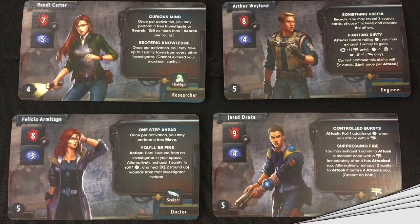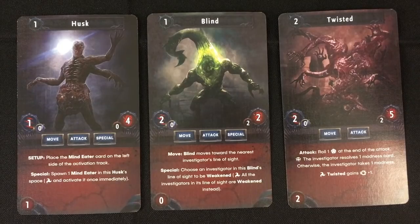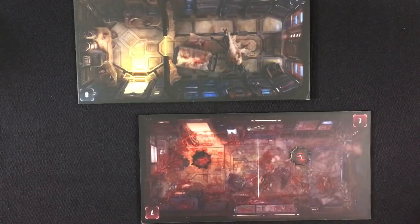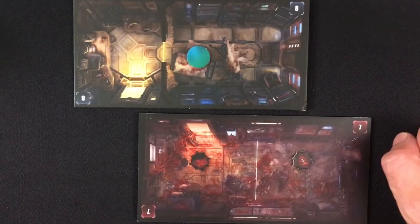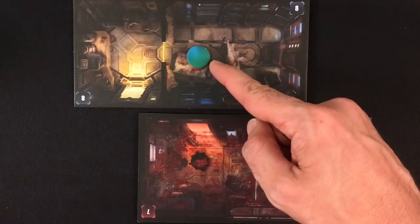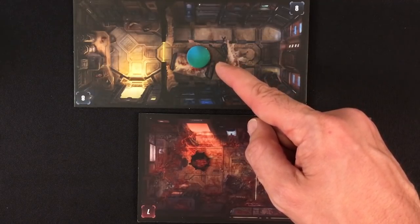In a game of Deep Madness, you control between four and six characters, depending on the number of players. You also randomly determine six monster types you'll be facing. The game board for a scenario is made up of a series of tiles. Some rooms start out normal, while others are devoured. Additionally, because you're in an underwater station, some tiles will be flooded, causing you to potentially drown and take damage if you stay in them too long.